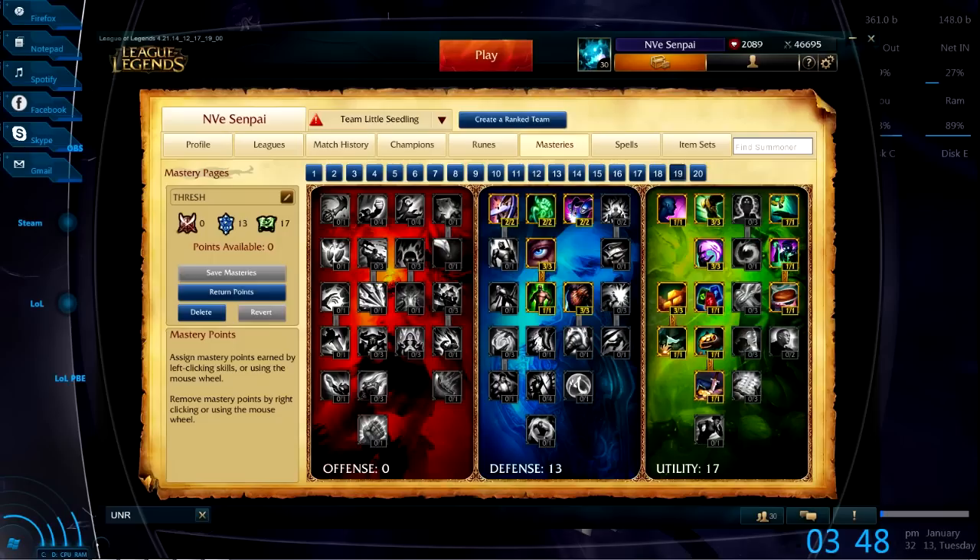Next we're going to talk about masteries. This is the page I usually go with — it gives you a lot of the utility really needed. The biscuits and the extra gold, and then from the defense tree you get the health as well as the bonus armor. Usually if I'm going against a more AP team, I'll switch out the armor for magic resist, but typically this is how you want to set up your masteries.